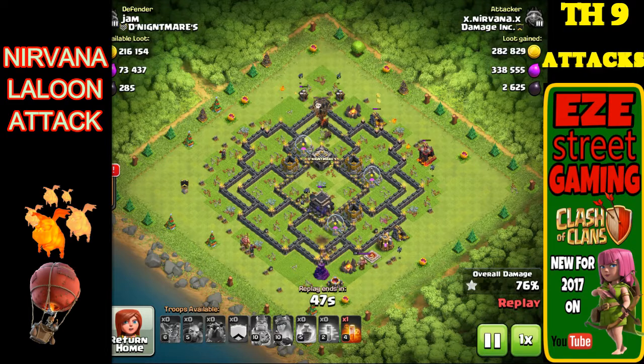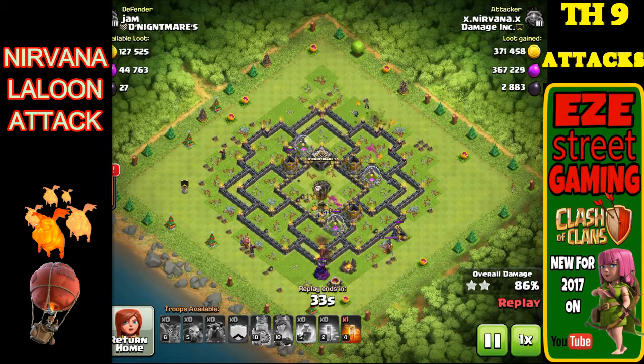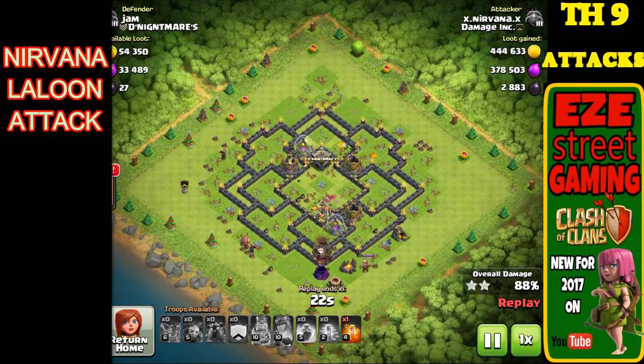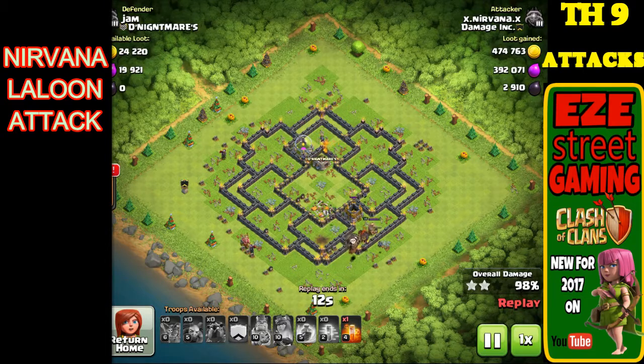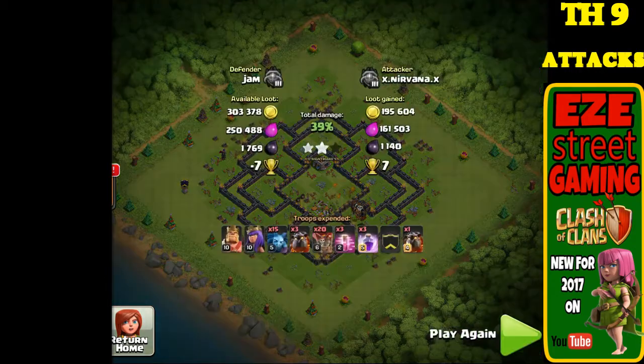Another key to this attack is the way you put the balloons in. The lava hounds are going to go from air defense to air defense, and when using three or four they'll live through the first couple. You have to pay attention to which direction the lava hounds move from the first air defense to the second, and follow them around the base with the balloons. Don't put all your balloons in at once — you lose control of the attack. Put the first two lava hounds on the first air defense, put the next two on the second air defense, then put five or six balloons behind the first group with a haste spell to get those balloons over to the air defense quickly.